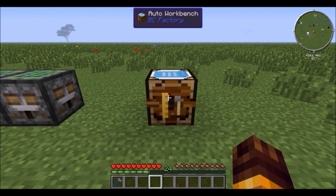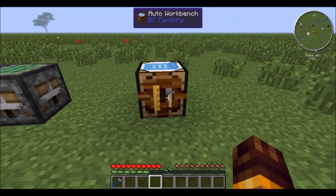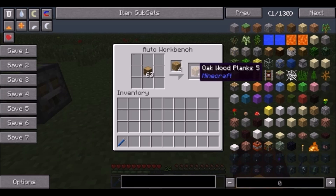Then we have the BuildCraft auto workbench. It automatically makes things for you — it takes some time but works like a charm. It stops when the output is full because it wants you to pump things out with pipes or item ducts, and then it'll keep making more.